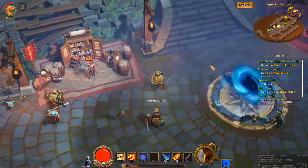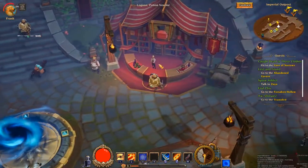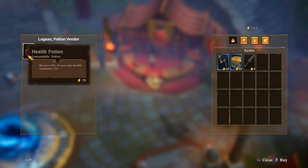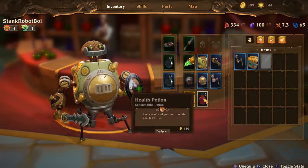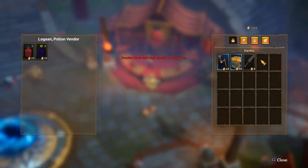The closed alpha consists of two different classes. The first is called a Dusk Mage and the other is called a Forge. The Dusk Mage is essentially a mage class with dark and light powers. I've never used this class yet, but I'm probably going to play it next. The one I'm playing in the video you're watching right now is the Forge class.